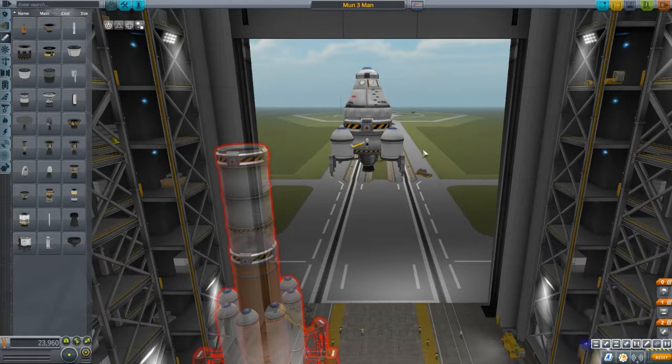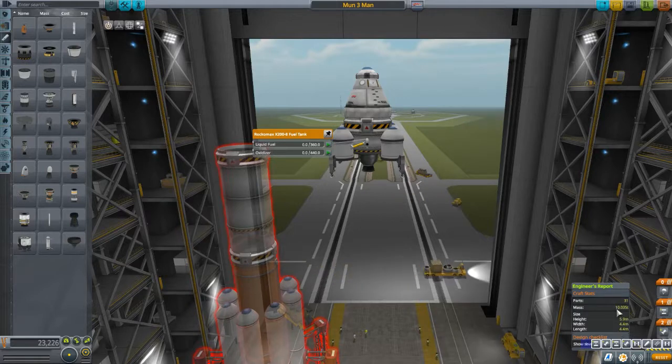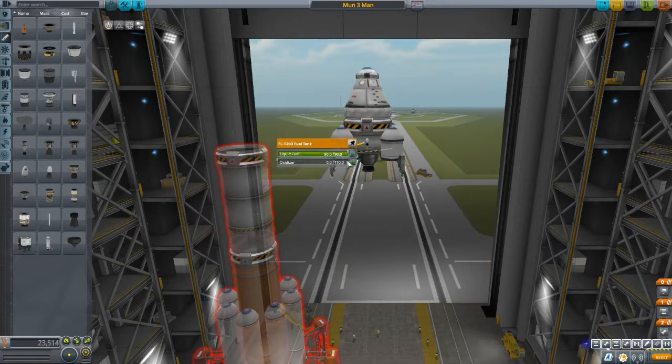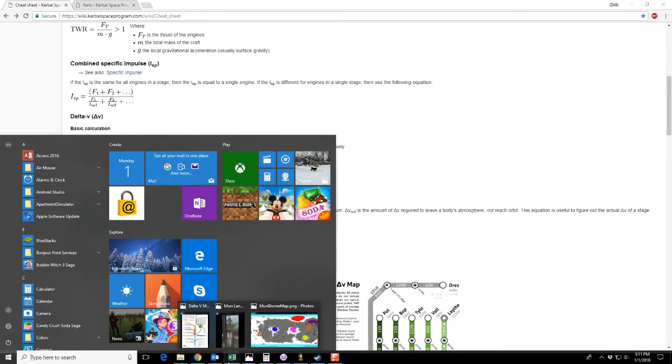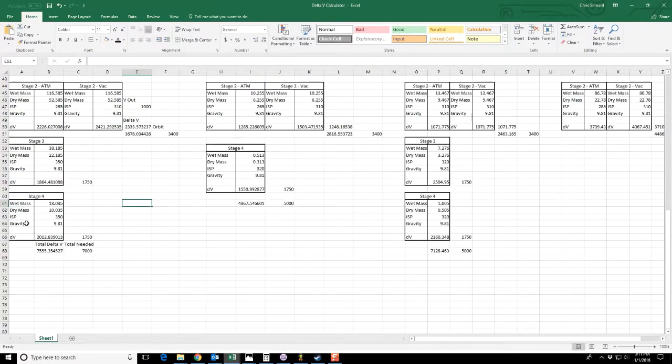You need two values for each stage. One is called the wet mass or start mass, and the other is called the dry mass or end mass. The wet mass is the mass of the ship when it's full of fuel — in this case you can go to the little wrench and you can see it's 18.035 tons. Now if you want to get the dry mass, you click on all the fuel tanks in this stage, zero out all the fuel, and check the little wrench again — you see it's 10.035. So there's a difference of eight tons, and that's how much fuel the stage has. So I go to my spreadsheet and for my fourth stage I have 18.035 tons and 10.035 tons.